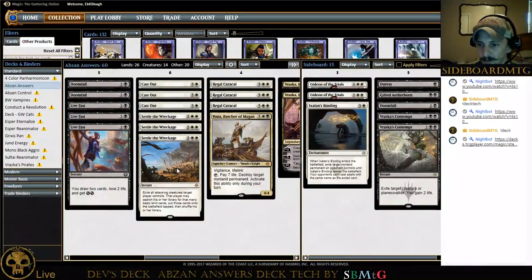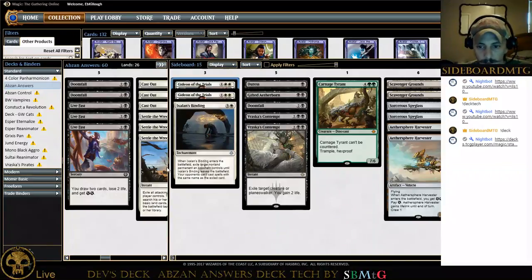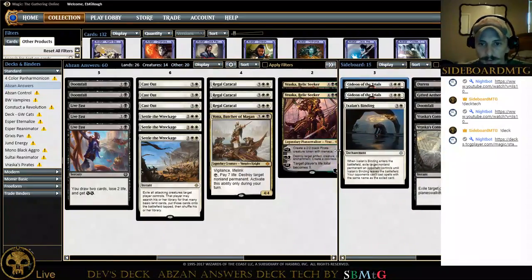We also have Gideon. I even posted on Dev's chat trying to find out exactly what you'd want Gideon for — maybe the control matchup or something. It's good at stopping damage. I haven't played a lot of the blue-white approach decks that play Gideon, so I don't know exactly what he's good for. Maybe somebody in the chat can let me know what we want Gideon for. With that, we'll jump into a league and see how it goes.